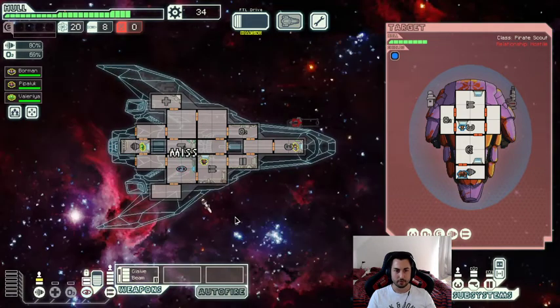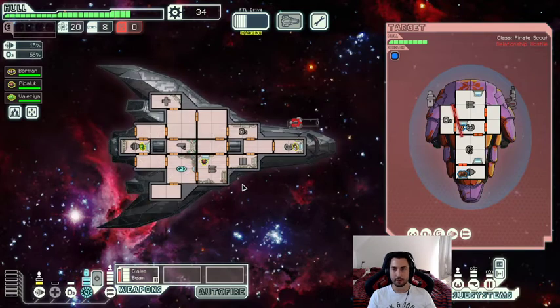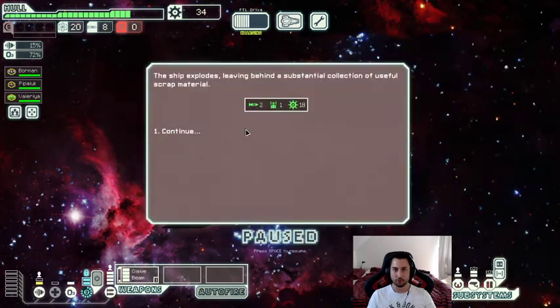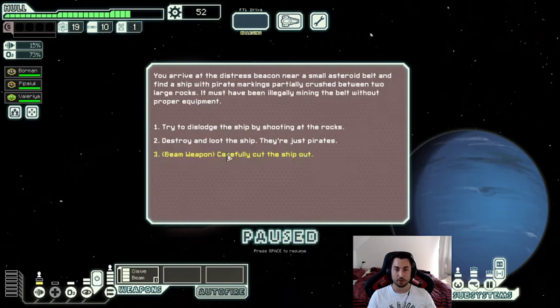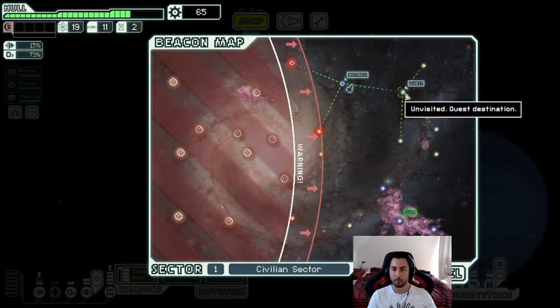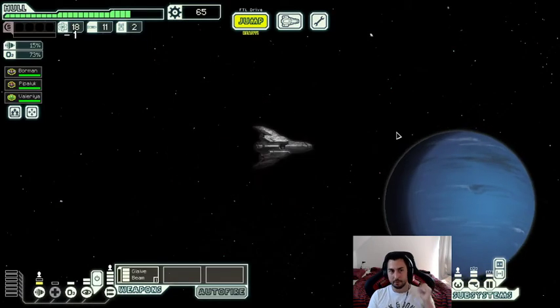That's not into weapons — that's all I care about at this point. I should really get the O2 back up. First the shield room, then into weapons — that's all you want to do with this ship. Another distress beacon — actually we can use this option. The Glaive Beam gives us this option and it's actually a high scrap reward if I remember correctly. We have some routing options here.